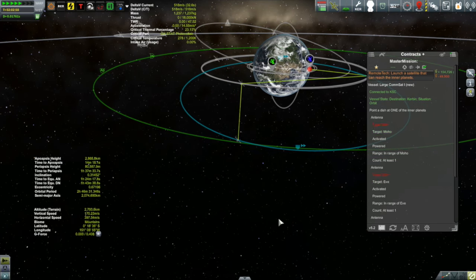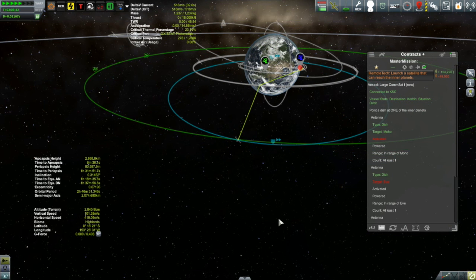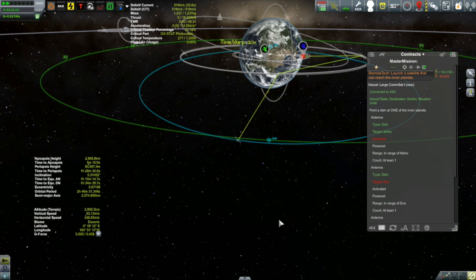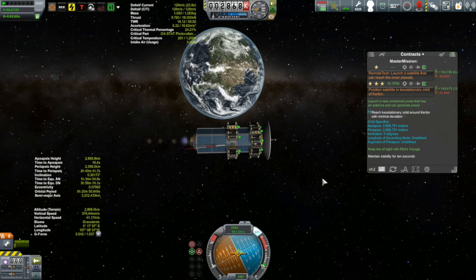Once the burn is complete, it's just a matter of time warping out to apoapsis. As you can see, the waypoint on Kerbin's surface is coming out right underneath where the vessel is going to reach apoapsis. Then it's just circularization to finish off this orbital insertion.